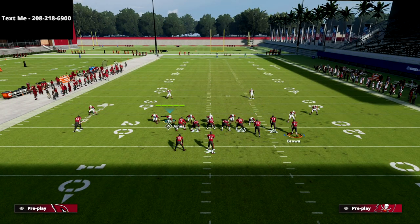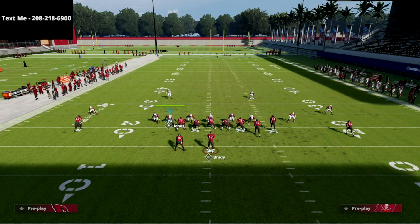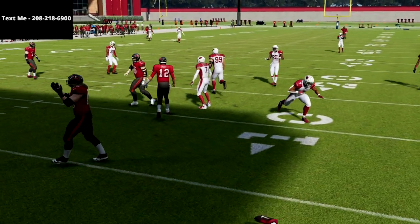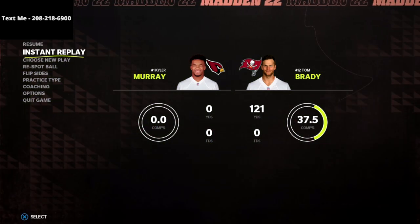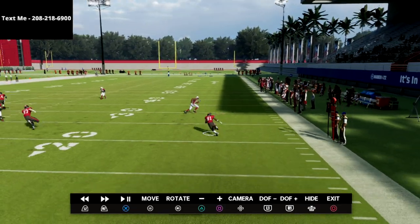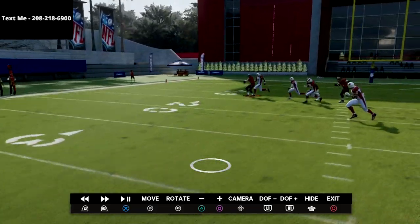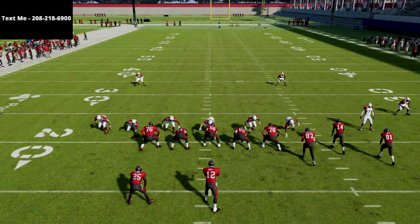I want to show you how this defends the verticals — motion out or motion wheel route, one of the most popular ways people are beating this defense. The soft squat will match him vertically just like the cloud flat, because there's no underneath flat route to take the soft squat away. This used to be a major problem in the game. He doesn't go all the way up, but he goes a really good distance. And this is why I talk about the meta — look at the pressure. They can't get the ball out.